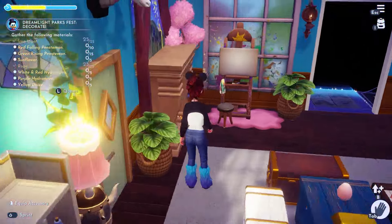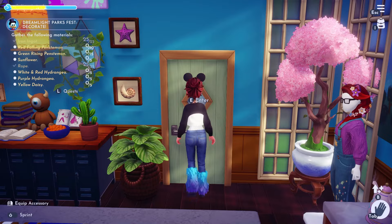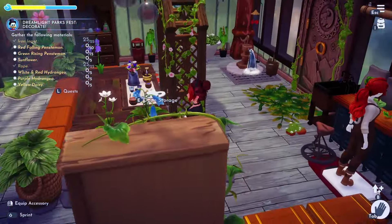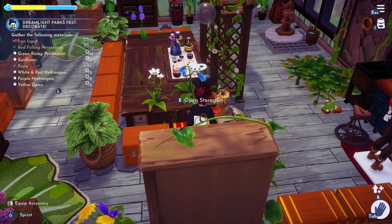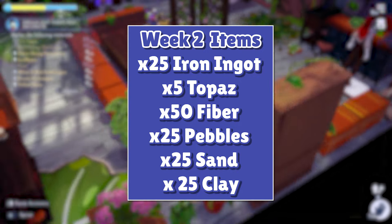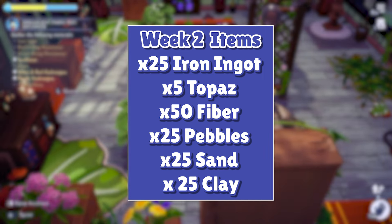If you want to get a head start for next week's weekly quest — spoiler warning, skip ahead if you don't want to know — you'll need: 25 iron ingots again, 5 topaz, 50 fiber, 25 pebbles, 25 sand, and 25 clay. And that's it for those resources.